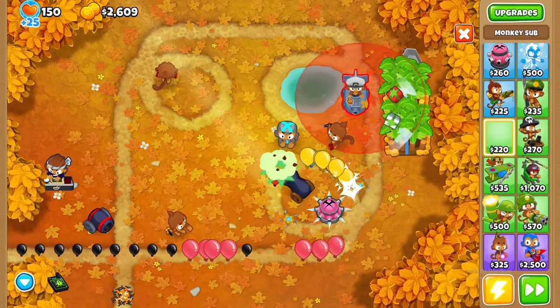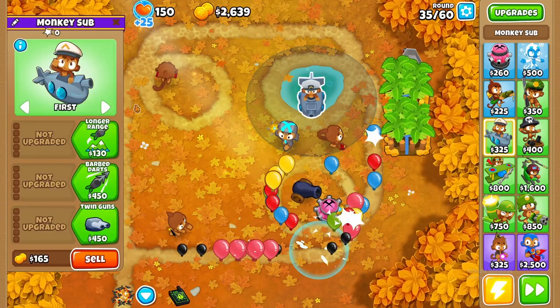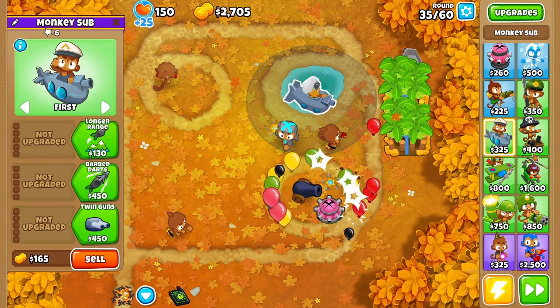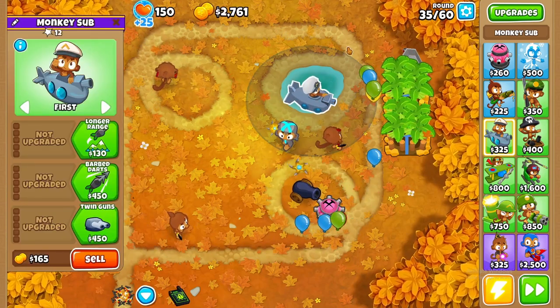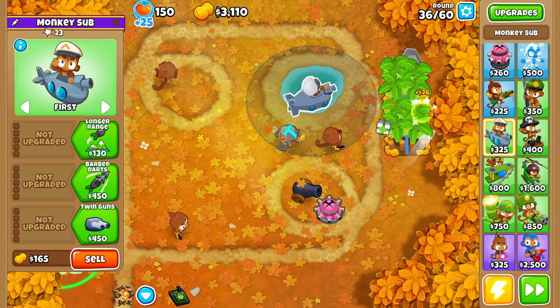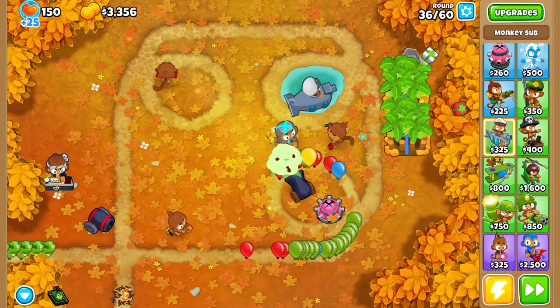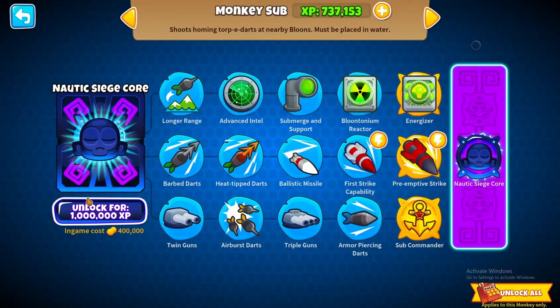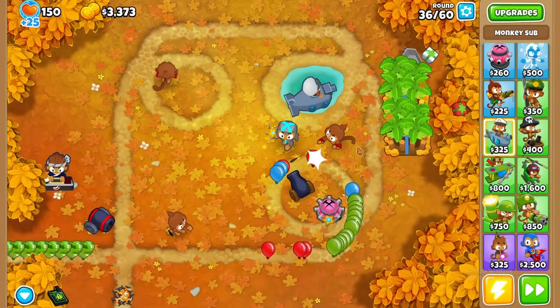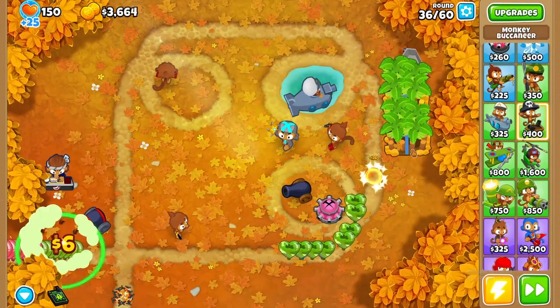This submarine is one of the towers that can only be placed in water. I need to place it in a water area. Also boats can only be placed in water too.